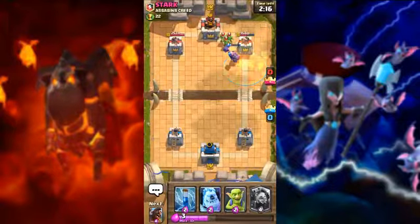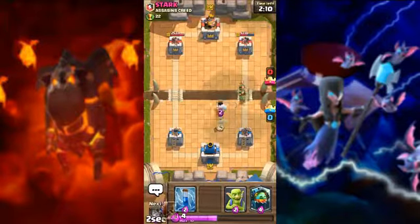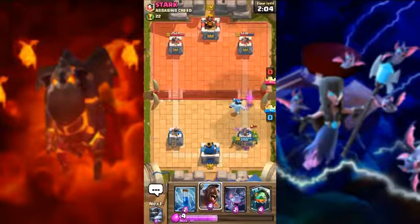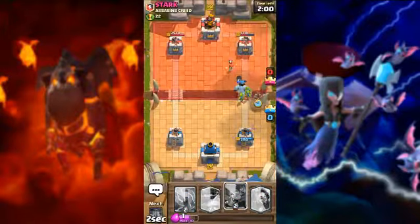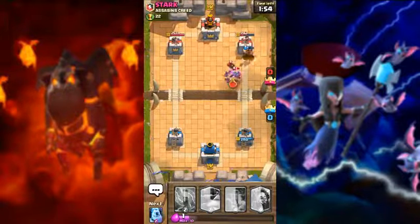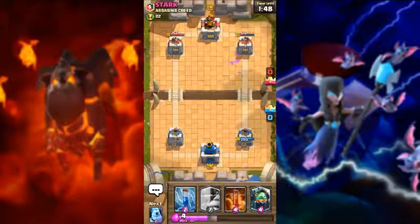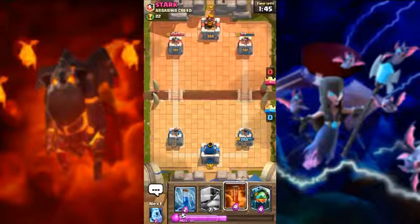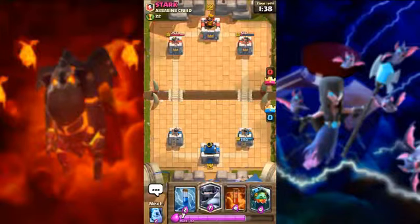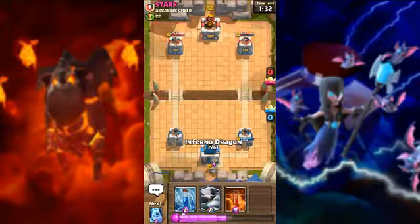Look, the mega knight is working. Now we need to defense his goblin barrel and now going to attack with bats and hog. Look, the bats are doing really good work. They have allied barbarian deck — they are trying to kill our tower with allied barbarian and goblin barrel, so you need to use mega knight carefully.